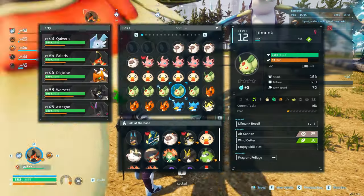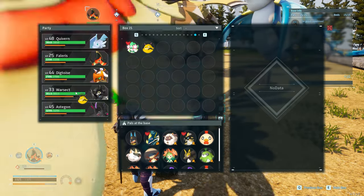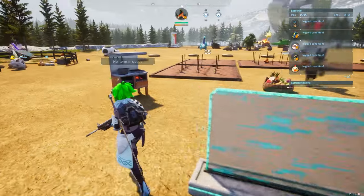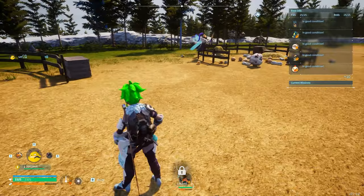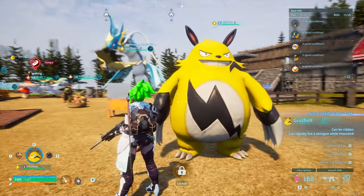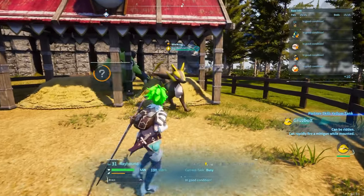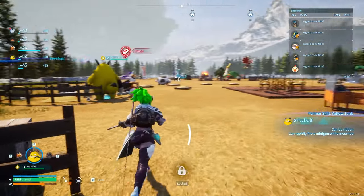Let's pull it out so you can see how large they are — they're kind of comically large. There's that guy right there, and we'll go over to Grisbolt — boom, Grisbolt. This is what it looks like, pretty cool creature.